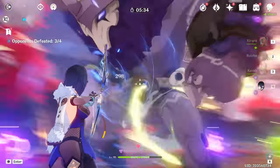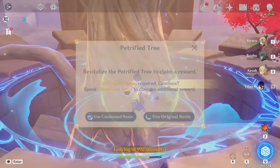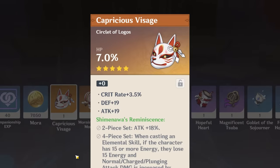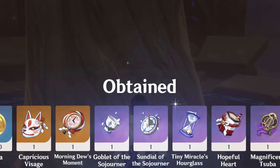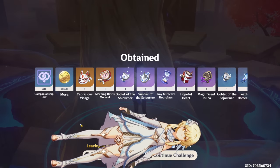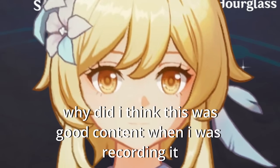One thing we used to do on stream is people get points for watching and you can spend them to make me do squats. I'm challenging myself now — I'm doing push-ups every time I get garbage. Hopefully we don't get four pieces because I was gonna say five push-ups per garbage piece. All right, moment of truth — only two pieces so maximum ten push-ups. That's five for sure. You guys are gonna say this is copium but I don't care — I'm only doing five. One, two, three, four, five.